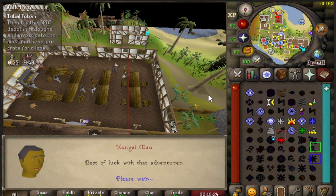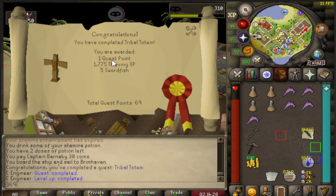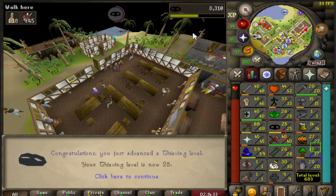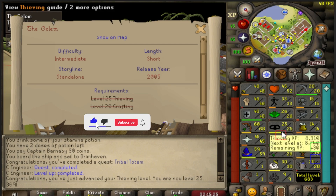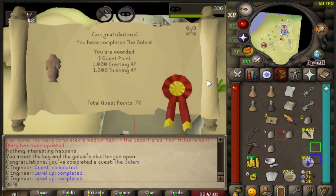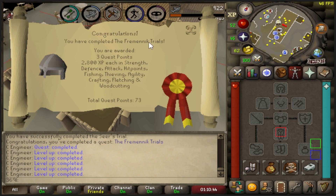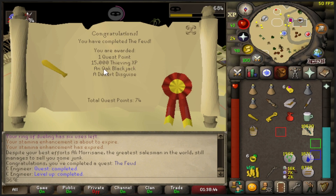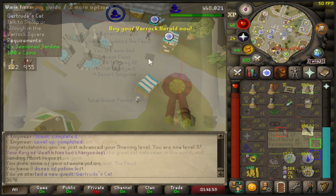Now it's time to start Tribal Totem for more thieving XP since it's really short. Tribal Totem is down - one quest point and 1700 more thieving XP giving us 25 thieving total. Then the Golem for 27 thieving, which means we can start Frenetic Trials after. Golem complete - 1000 crafting, 1000 thieving. Frenetic Trials completed. Then the Feud is done for 15,000 thieving XP - we're at 37 thieving now.